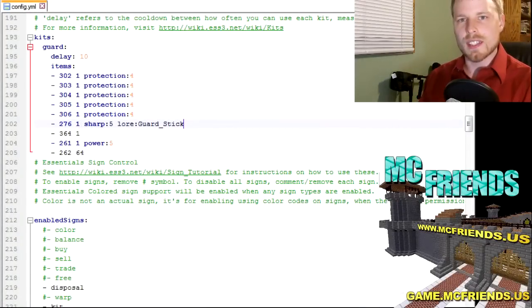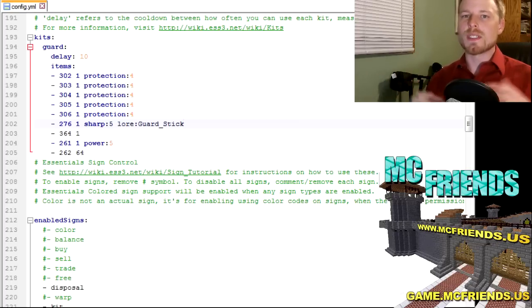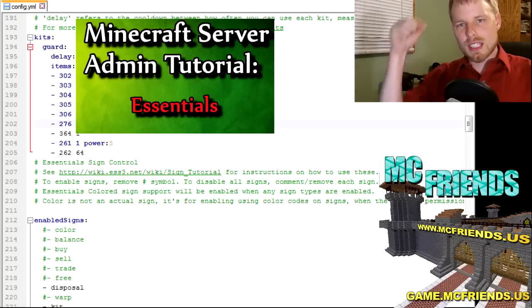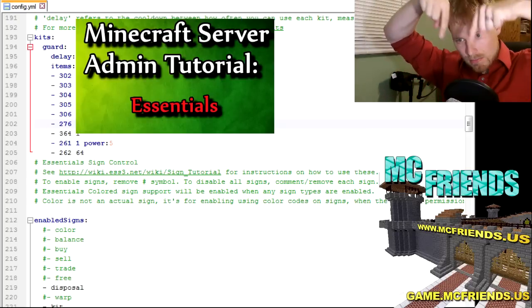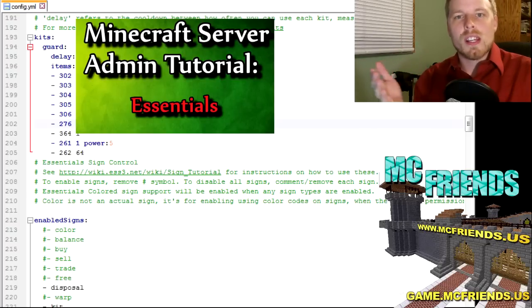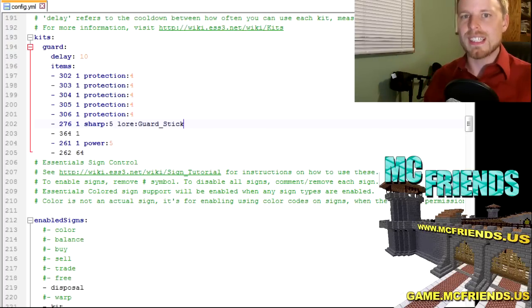This week I'm going over another kits tutorial — specifically the one I personally use. The Kits plugin I went over last week is fantastic and very flexible, but there are some limitations that Essentials Kits allows you to get around. I did a tutorial on Essentials previously, linked below. I've had some personal problems getting kits working since it's changed over time, so let's get into it.